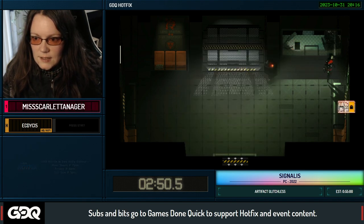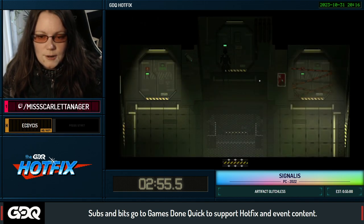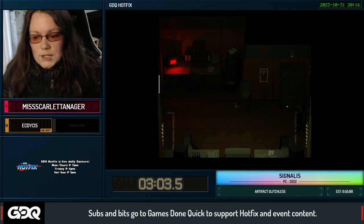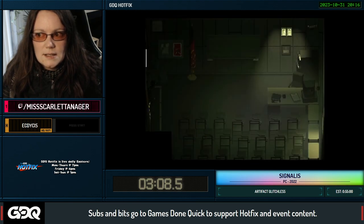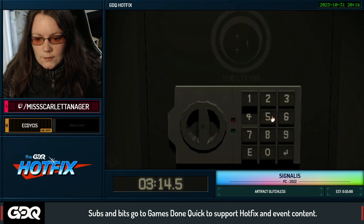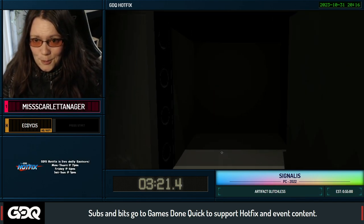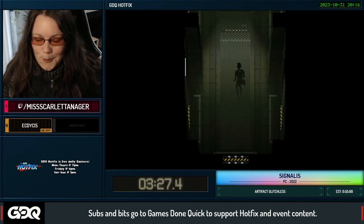I'm going to take this key, thank you. One thing that's different between the any-percent category and the glitchless category is because we're playing on current patch with glitchless, there's a whole bunch of little changes. In previous versions speedrunners would wiggle in front of doors whenever they unlock them to get the game to open the door faster — you don't have to do that on current patch, which is pretty nice. You just stand in front of the door like a normal person.